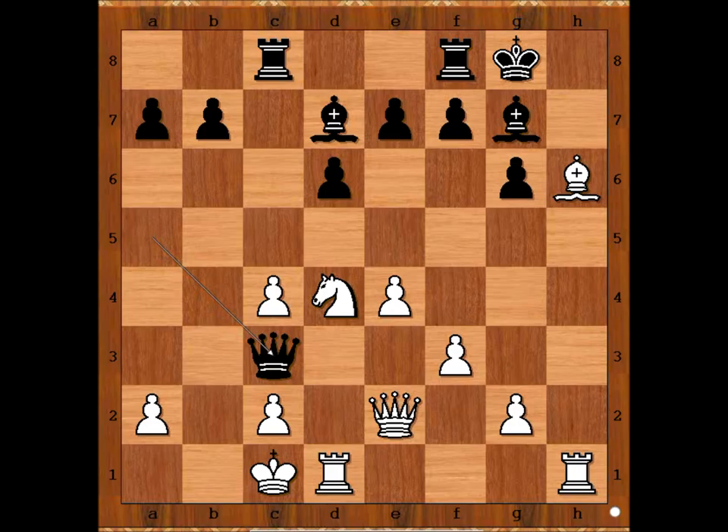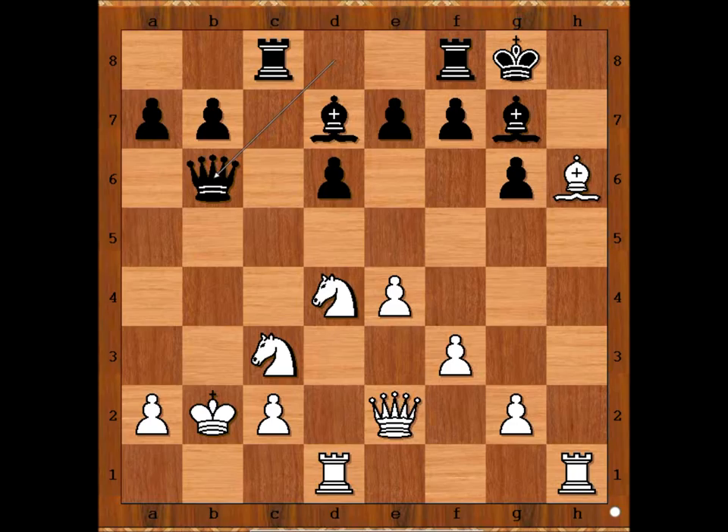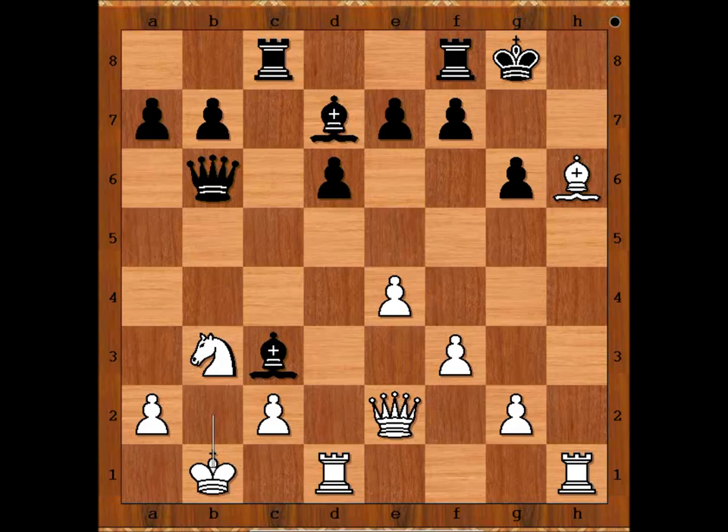In the game we have knight takes on b2, threatening knight takes rook. Black was hoping for the king takes knight variation, but there is a better move than king takes knight, and that is bishop takes bishop. Zelensky was hoping for king takes knight, then queen to b6 check, knight to b3, bishop takes c3 check, king to b1, bishop to b5 attacking the queen — and black is really doing well.